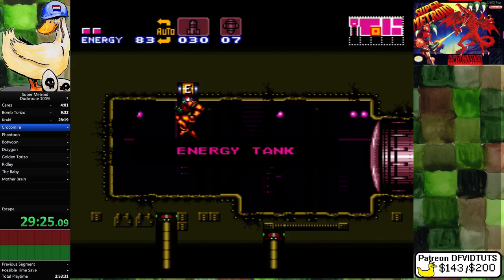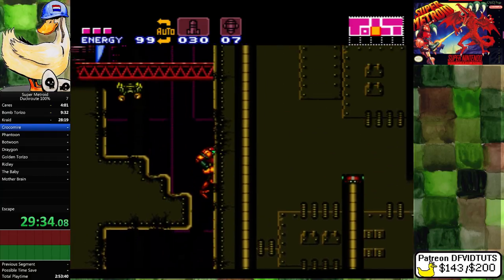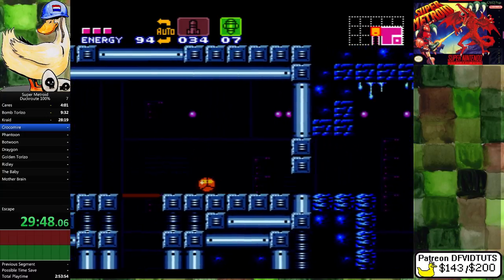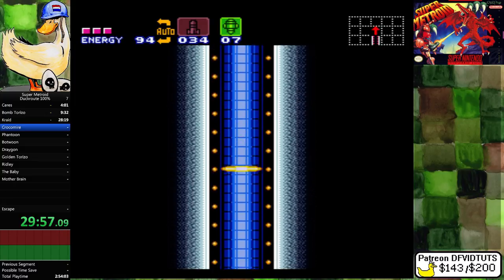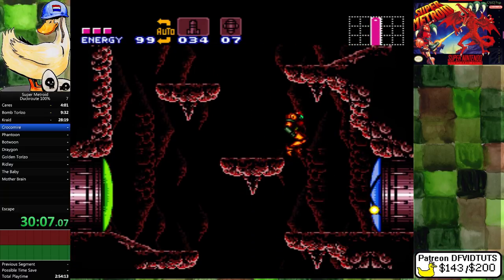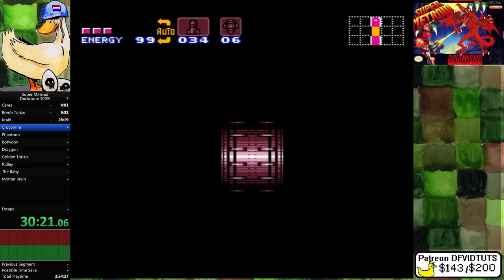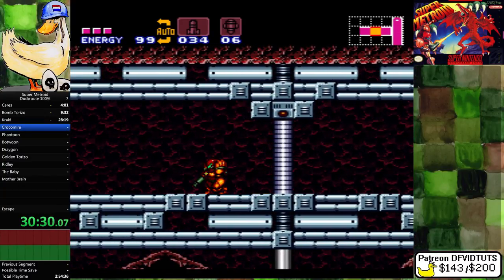Well done. Down to Norfair proper. Do you want early ice palace? It would make the bubble mountain climb a bit easier, though even there, doing that is nice.